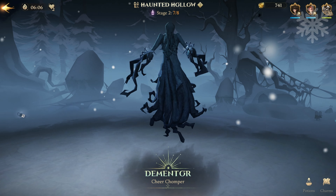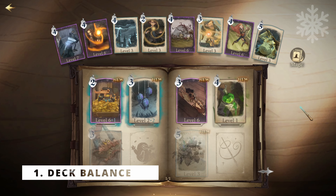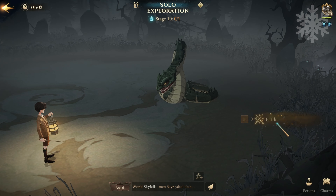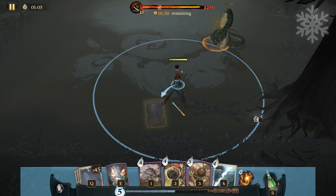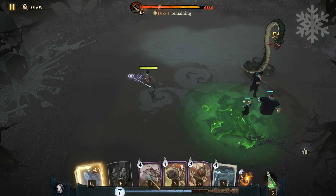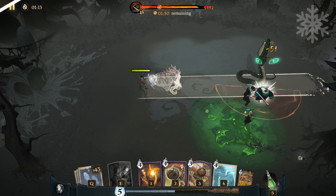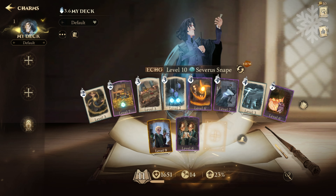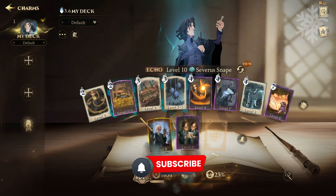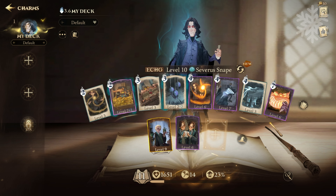We'll start with your deck. There are a lot of great powerful cards out there that can deal a lot of damage, but you don't want to have too many of those in your deck because they consume a lot of magic points. So here I have a set of eight cards: two cards of two magic points consumption, two of three MP consumption, three of four, and one of seven.